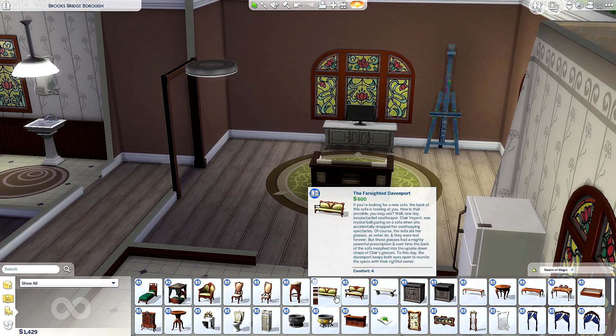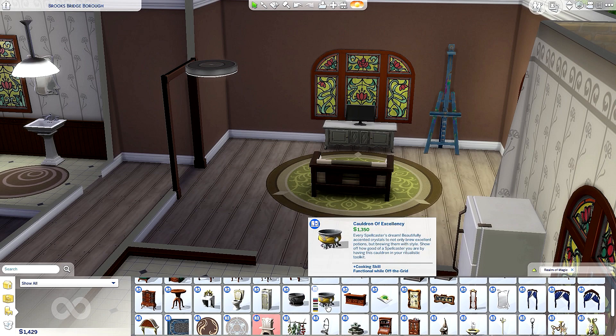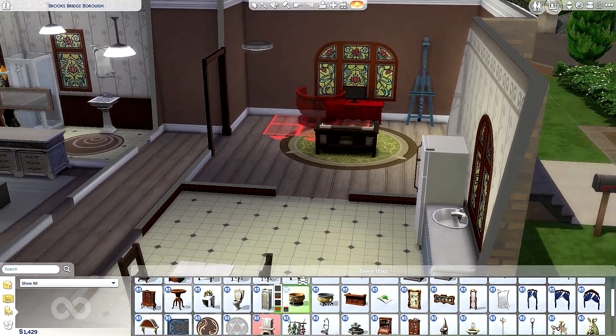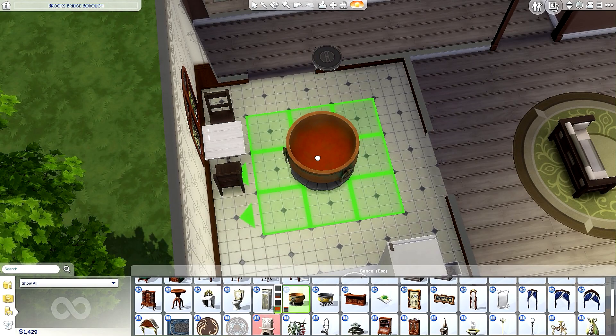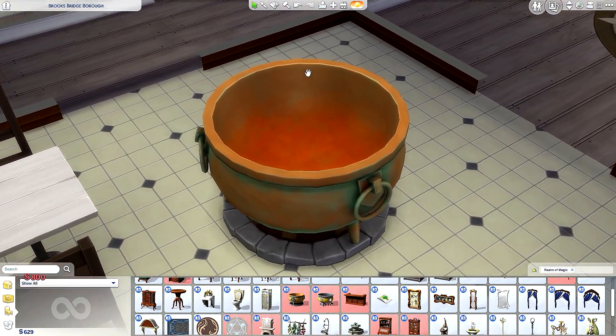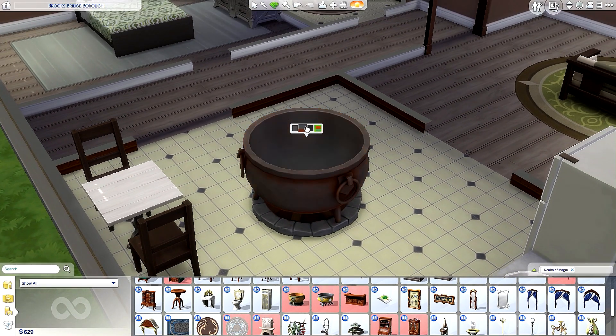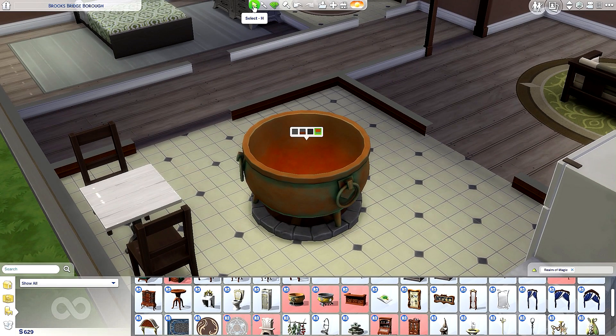Filtering to Realm of Magic — whoa, there's a lot of stuff here! There are two different kinds of cauldrons. The fancier one is 1,350 simoleons. The other is 800 simoleons — it's functional while off the grid, same thing. I'll just get this one. Pretty color — I think I'll go with this. It fits! We'll turn it around. We have 629 simoleons left, so we can afford a canvas.